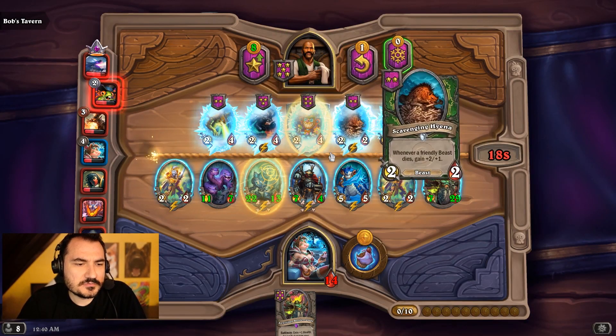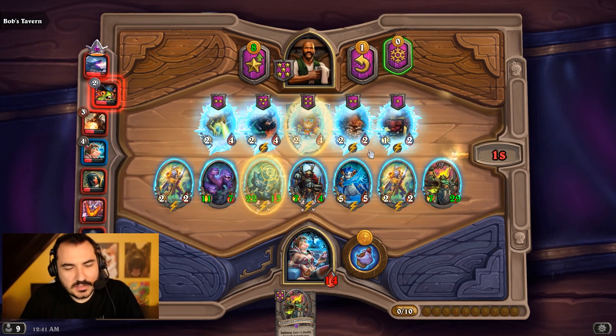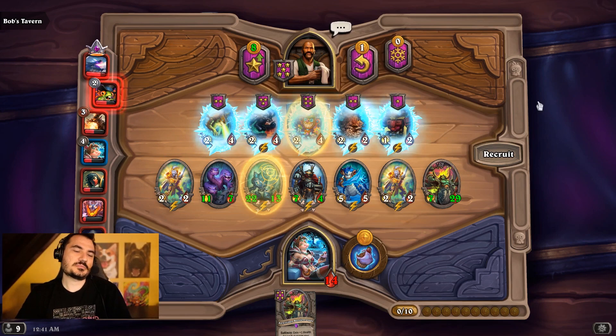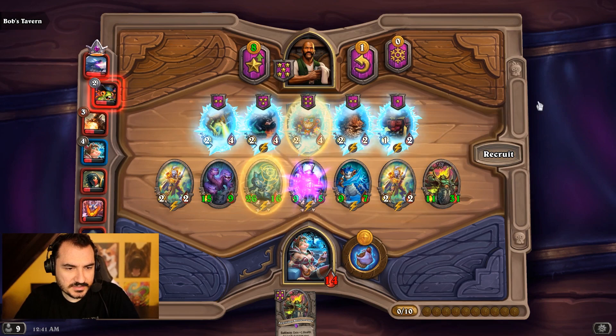I'm gonna freeze for the Divine Shield Taunt for the Iron Sensei — Bran is a good win condition. So the reason I didn't pick Bran is because I don't have a murloc, and if I got a murloc there's no space anymore. You can't really do Bran and Light Fang if you're gonna do double mech — that's the problem. And I think I wanna stick to double mech, I think double mech's gonna work.